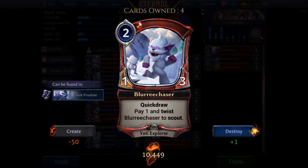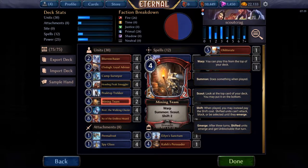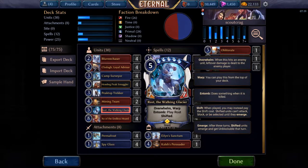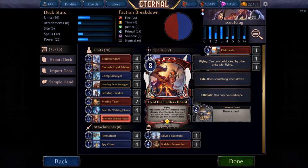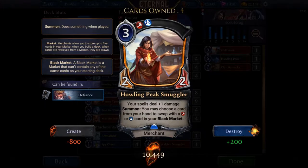To help with scouting we have Blurry Chaser — also quick draw, a one-three for two. You can pay one to twist and scout your deck, which pumps the front end of Blurry Chaser letting you get through blockers, and also pumps your Clodagh and your Peak Top Trekker. We also have the Mining Team as a way of scouting and getting pseudo draws off the deck with the warp effect, and the Way of Influence — via all of our scouting we can fix our influence and warp a Rost in, giving us another pseudo draw effect.